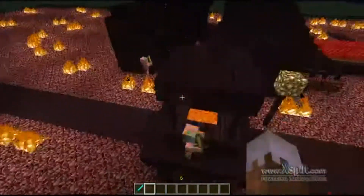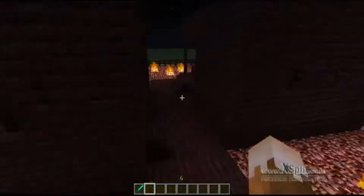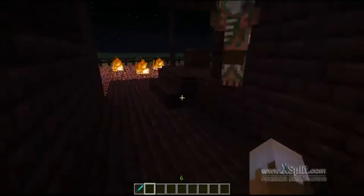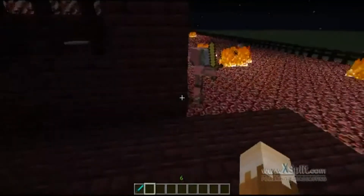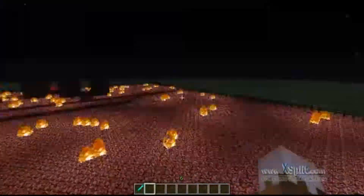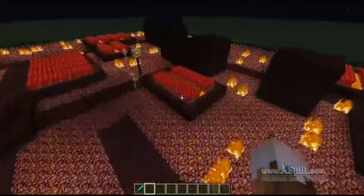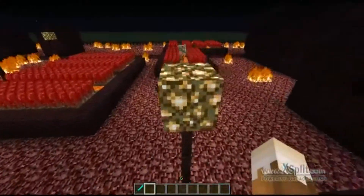It's inhabited by zombie pigmen, which are supposed to be the villagers. All of this is now nether brick. The books and bookshelves in the library are in another course - they just haven't been changed yet. All the grass is nether rack and some of the area is blocked off. The wheat is nether warts, you know, and there's soul sand and lava - lava is supposed to be water.